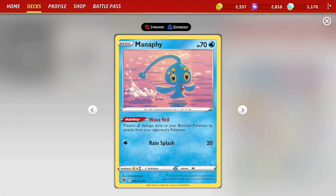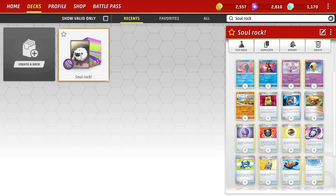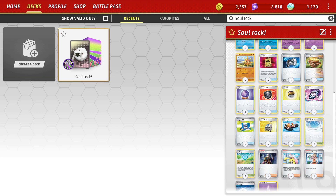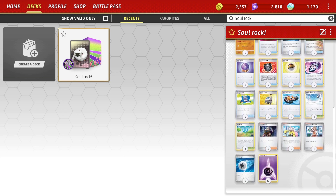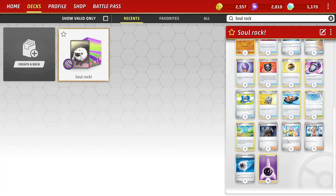We also run Manaphy to protect our backline. You could make space for a Jirachi — I don't think that would be a bad call, but I typically don't bother. I feel like I haven't really needed it as often as it should come up, but you could always cut one Rescue Carrier for the Jirachi if you really want to.